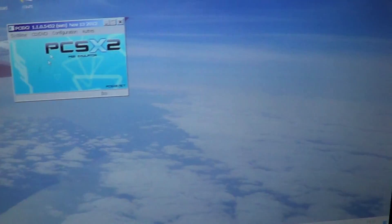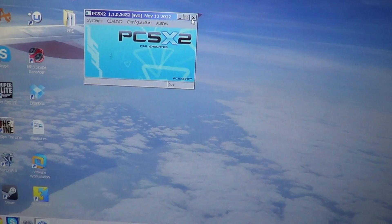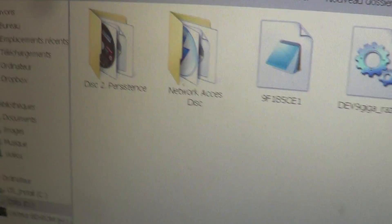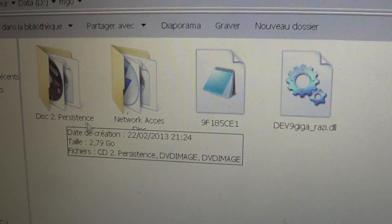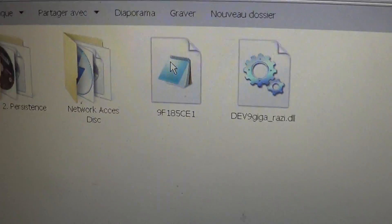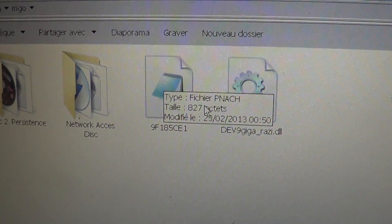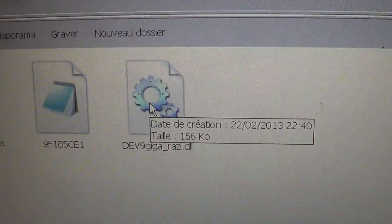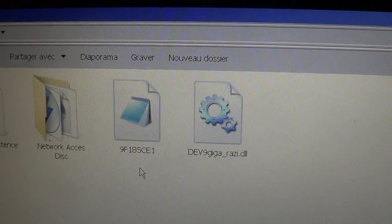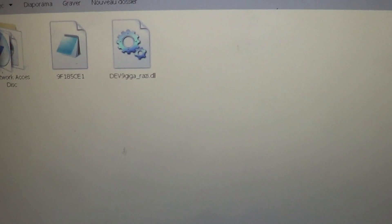So, first, what do we need? We need, of course, the game, the network access disk. Here we have the cheat. And the last file is the file to emulate your network configuration on PS2. Well, let's get started.